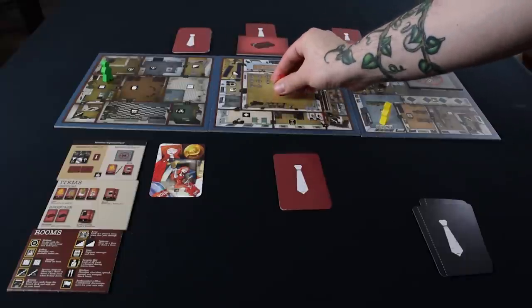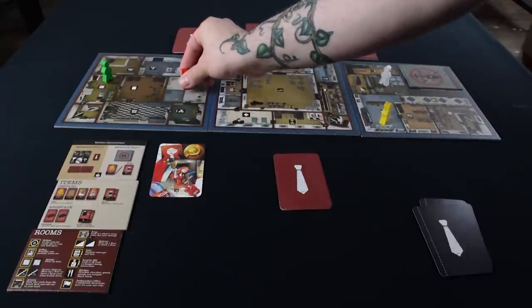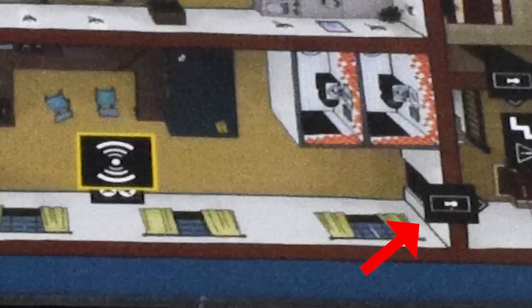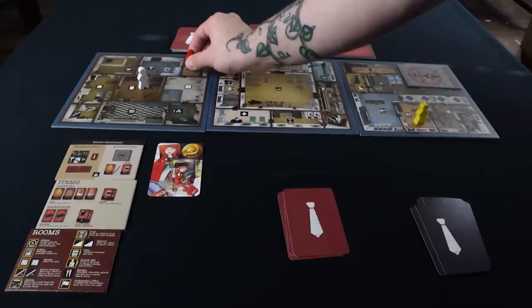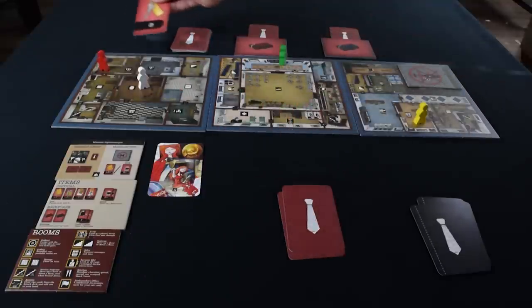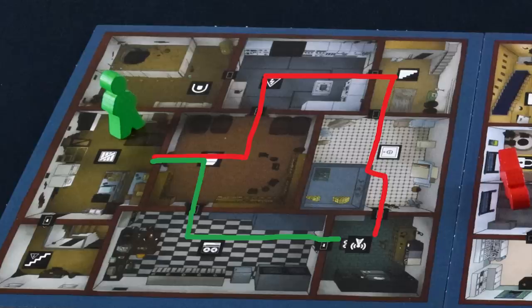On your turn, you can move freely, tracking along to any room you can reach and activating that room's action if you arrive undisturbed. Doors with a key symbol are locked and require an item card with a key to pass through. You can get to pretty much any place without a key — it's just that a key allows you to take shortcuts so you can circumvent other agents.